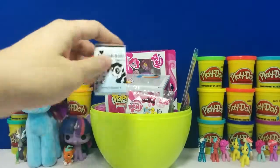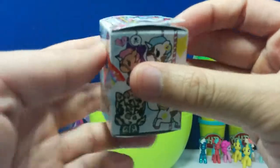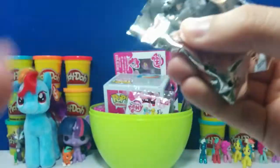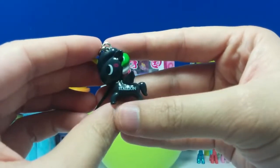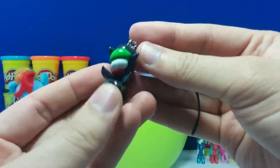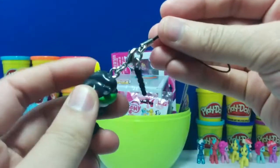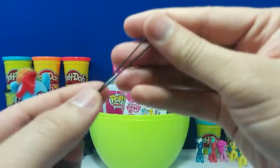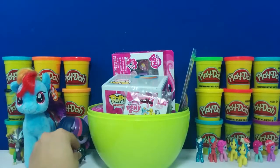I see something on the left side. This is a Tokidoki Unicorno Frenzy — this is actually very small. This is my very first Unicorno so I'm not sure exactly what I'm getting. I found a black stallion — he has green, white, and red hair and a yellow horn. This is actually pretty cool — it's a keychain and if you have a smartphone you can attach it to it. Let's put him right here next to Sultan.